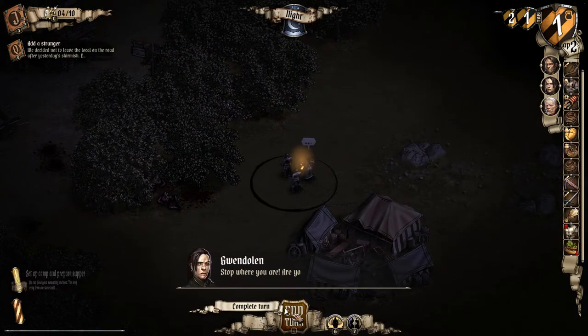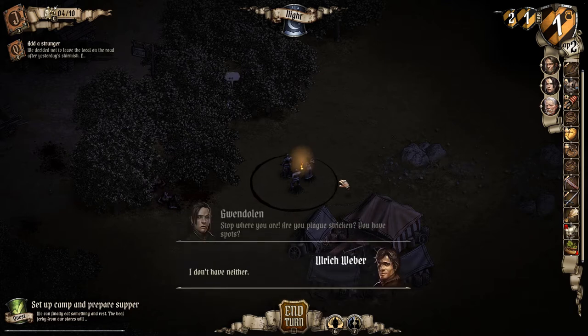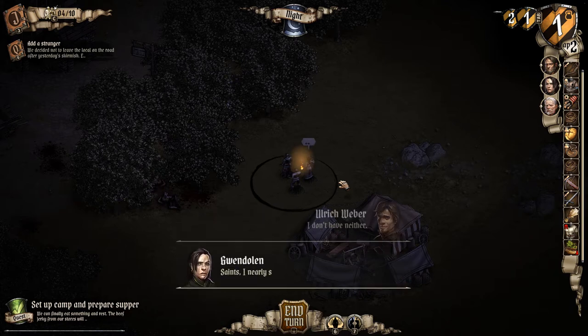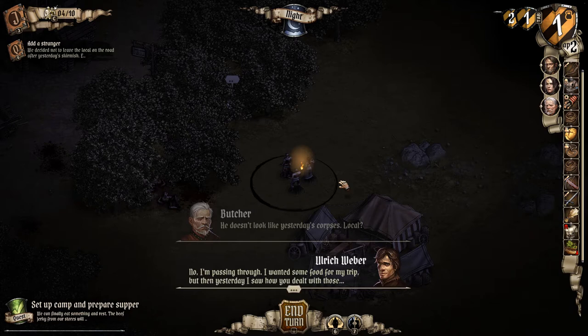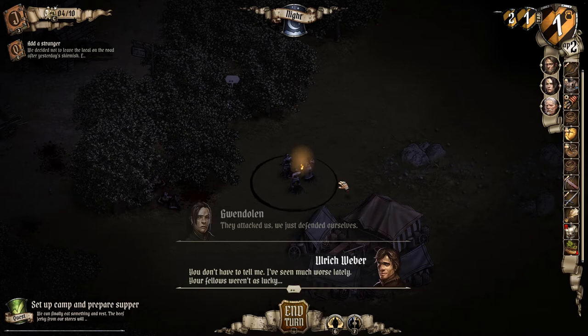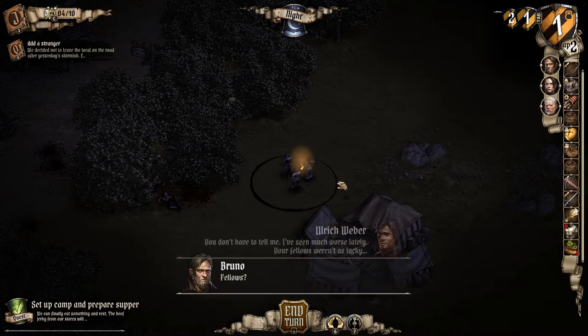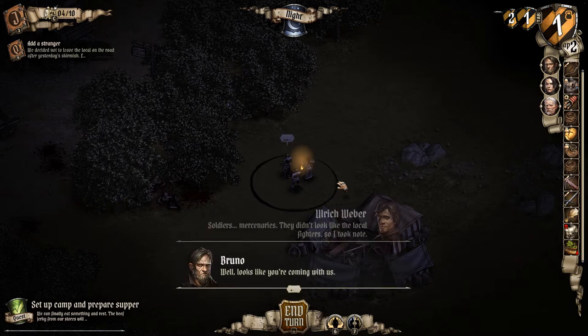Let's go through the night. Stop where you are — are you plague-stricken? You have spots. Saints, I nearly shot the fool. It doesn't look like yesterday's corpse. Are you local? Just passing through — I wanted some food for my trip. They attacked us, we defended ourselves. You don't have to tell me, I've seen much worse lately. Your fellows weren't as lucky. Fellows? Soldiers, mercenaries — they didn't look like local fighters, so I took note. Looks like you're coming with us.